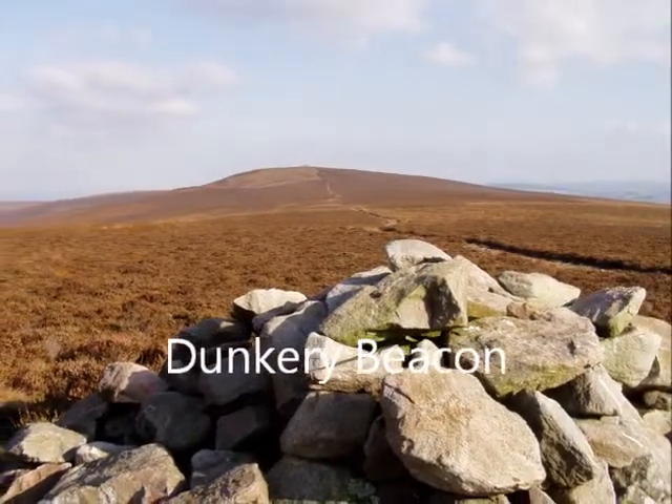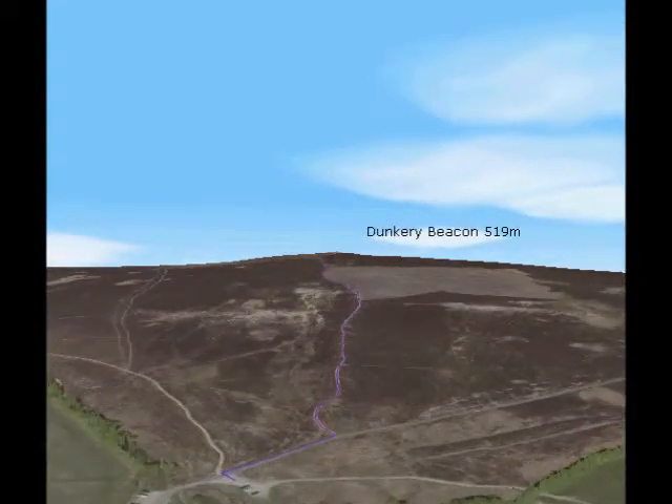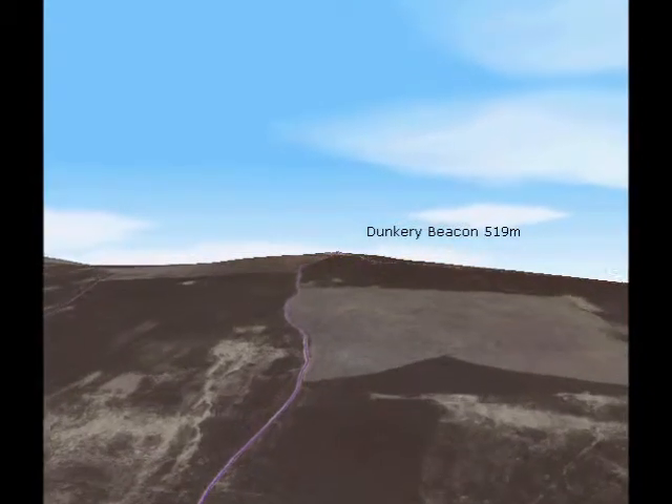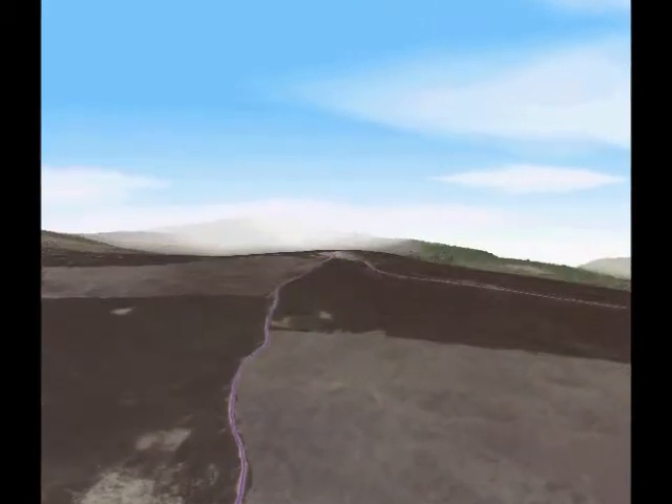Welcome to Dunkery Beacon, Exmoor's highest point. The route you will follow is the purple line on this video. Dunkery Gate is the bottom of it, where you will be dropped off by the coach or minibus. The route climbs gradually to the beacon itself.